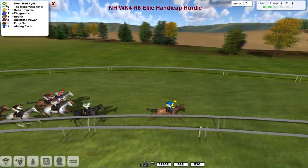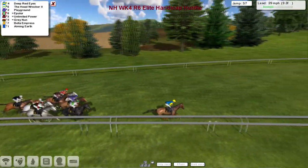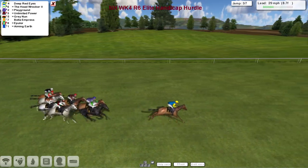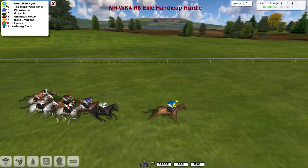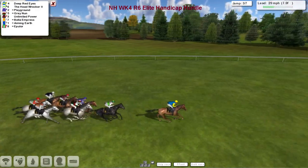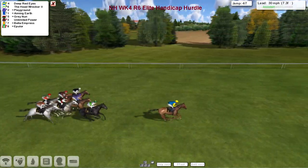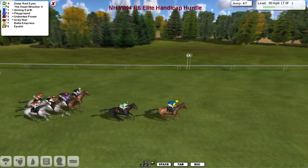Deep Red Eyes is in the lead as they come to the next flight. Aiming Earth, the top weight, just popping his head into the picture. Over it goes — Deep Red Eyes in front, The Head Wrecker second, Playground moving through nicely. Unlimited Power there, Gray Nun on the inside as Epilor drops away a little. This is the third of the seven flights. Over they go with Deep Red Eyes in front, The Head Wrecker second, Playground third. The first of the grays is now Gray Nun going around the outside, while Aiming Earth moves from the back into a challenging position. This is a wide open race.